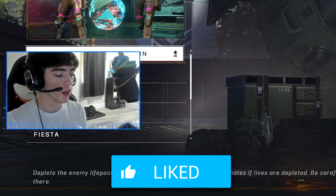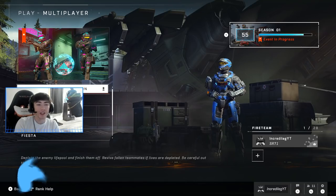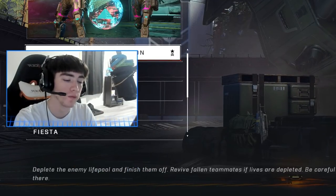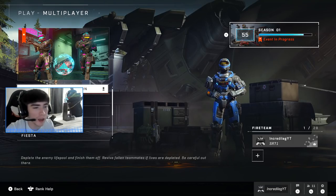What's good everybody? Welcome back to another Halo Infinite video. I just found out about some brand new rewards — I actually already have them unlocked. But I was at the store and I found a bunch of these action figures that actually have codes for rewards in the game. There's actually an MA40 coating.